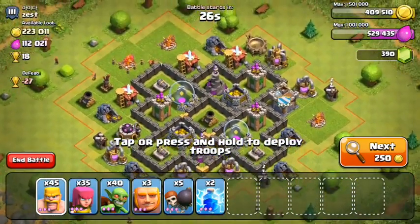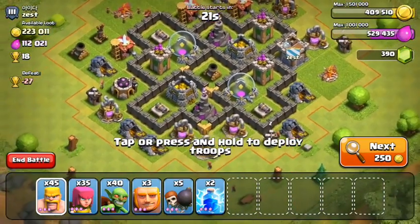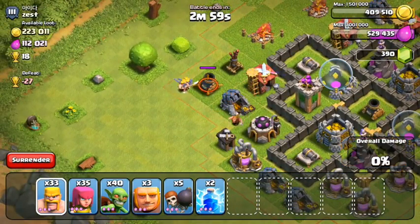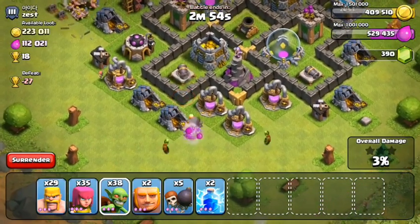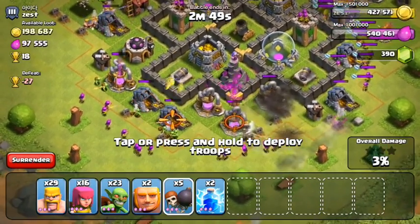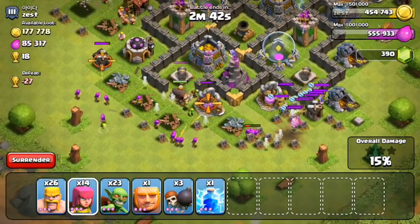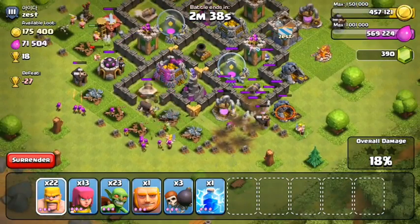This next base is definitely more difficult — he has his splash damage on the inside besides that one mortar on the left. He also has 223,000 gold and 112,000 elixir available. I'm going to focus on the mines and pumps for this raid. I'll try to hit the gold storages too, but it depends how much is really inside. For the first time in a long time, this guy actually has clan castle troops, which is pretty unusual down at 800-900 trophies.